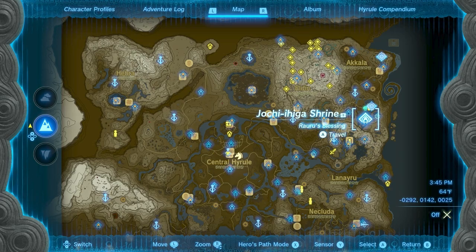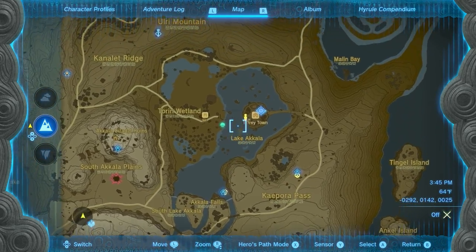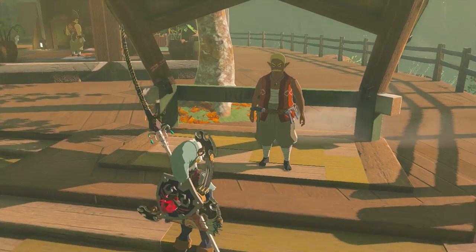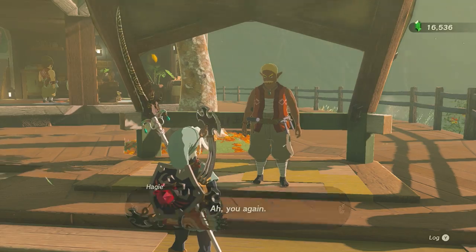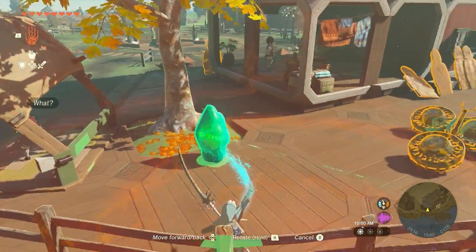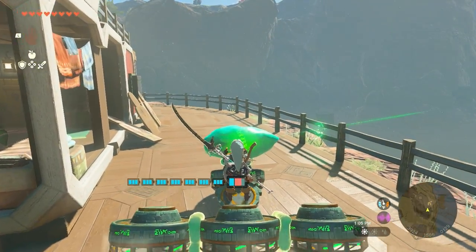The first one is in the Jochi Ihika Shrine near Tarry Town. To open this shrine, you will need to haggle and eventually buy the corresponding shrine crystal off of Hagi in Tarry Town. You will then need to use your ingenuity to ferry the crystal across the water — for my part, I used a flying machine to do it.